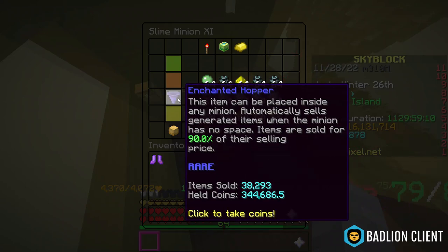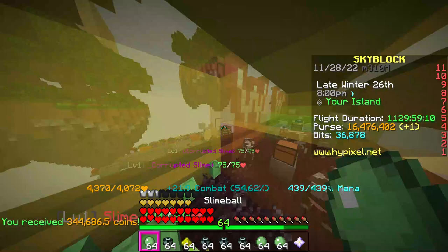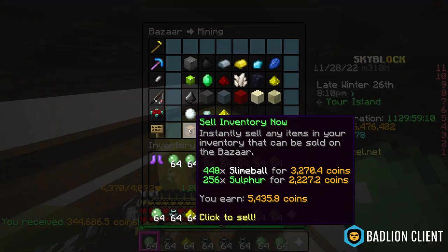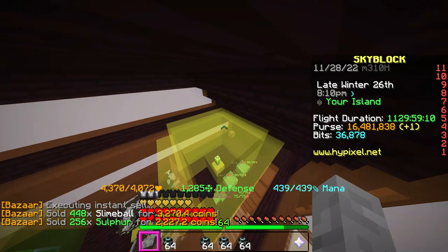The slime minion has 344,000 coins in the hopper, but that is not everything. We will empty that and then sell the sulfur and slime balls to the bazaar, and the rest to the NPC — our trading menu.